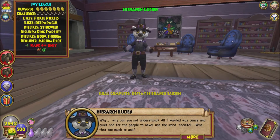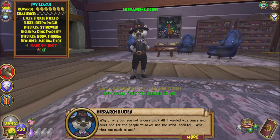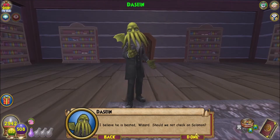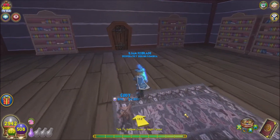Lucian's defeated dialogue: 'Why can you not understand? All I wanted was peace and quiet and for the people to never use the word...' Societal? Was that it? Is that like a pet peeve? He has a lot of pet peeves. Solomon: 'I believe he is bested, wizard. Should we not check on Solomon?' Alright, that was a cool battle — I liked that one. Really creative use of cheats there.